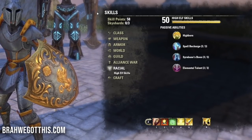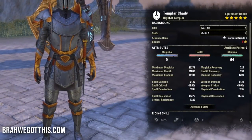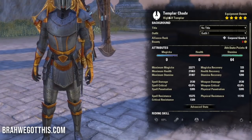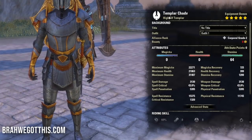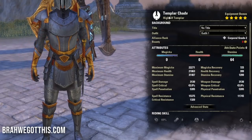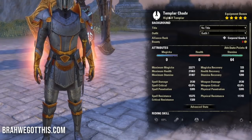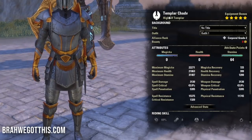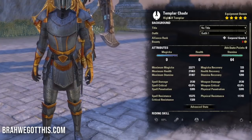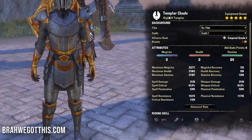For the class we're using the Templar - it might be one of the easiest classes to play and one of the easiest to make into a hybrid build. You have access to some of the most ridiculous skills, an insane execute, great buffs, great passives, great spammables, and AOE damage. Making this into a paladin was actually very fun.